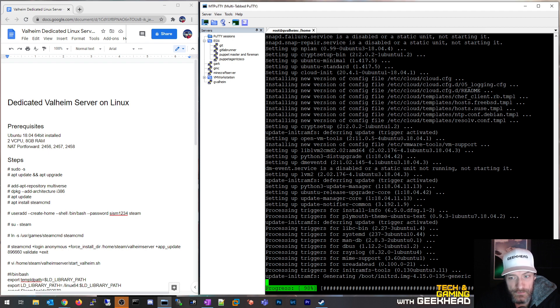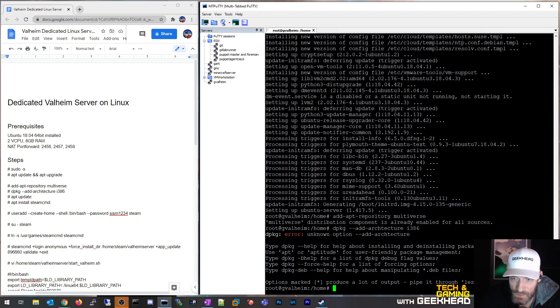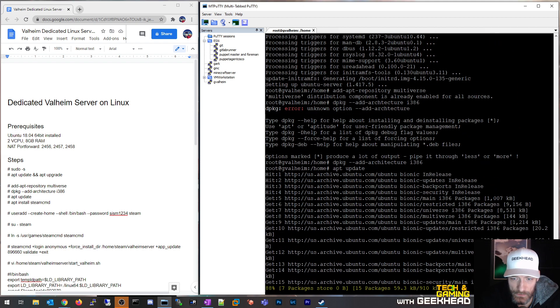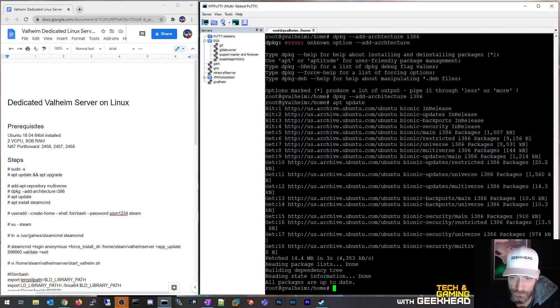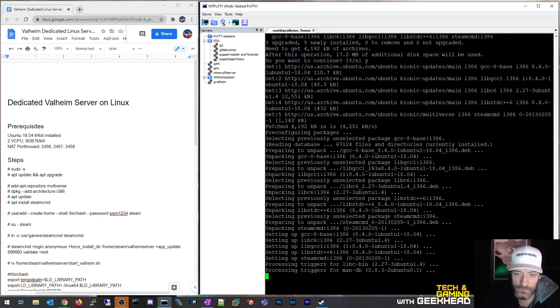I'm very excited about this game — I didn't realize it had so much potential when I bought it. Let's add the apt repository for multiverse, then add the i386 (32-bit) architecture — I misspelled 'architecture' so let me fix that. Then we do apt update because we added a new repository and architecture. Now let's do apt install steamcmd and install it with its dependencies — I agree to the license, so let's proceed.